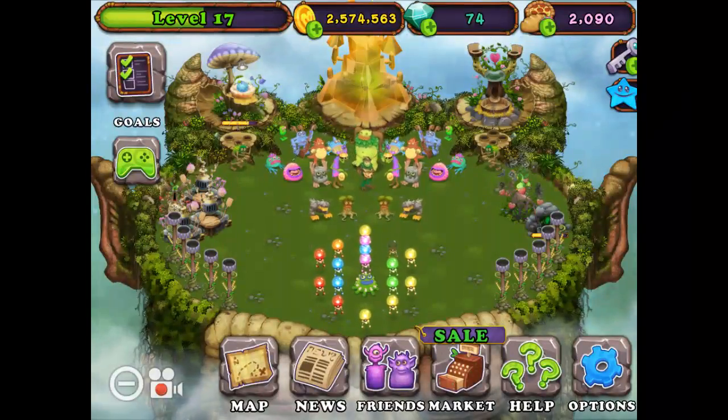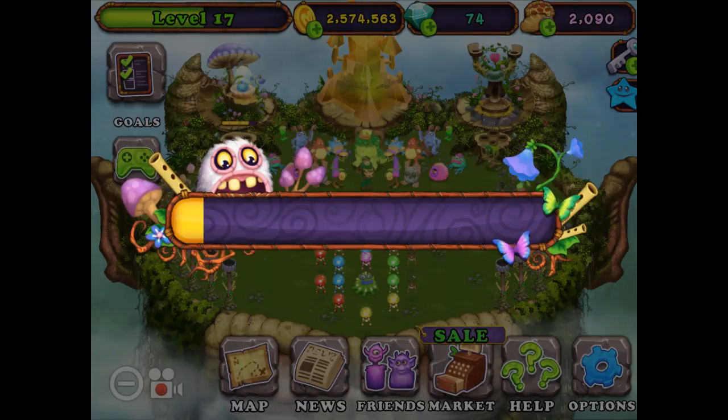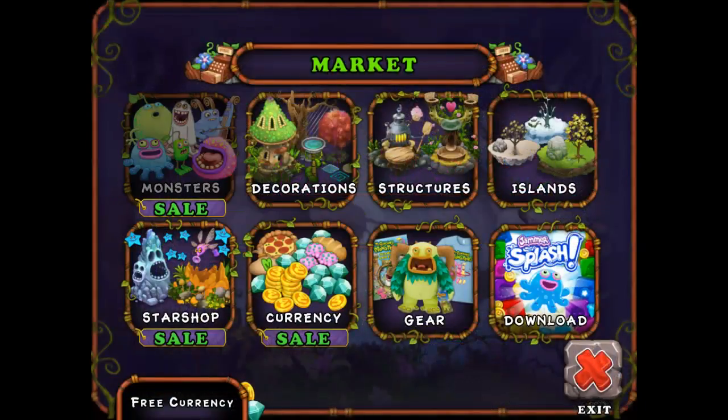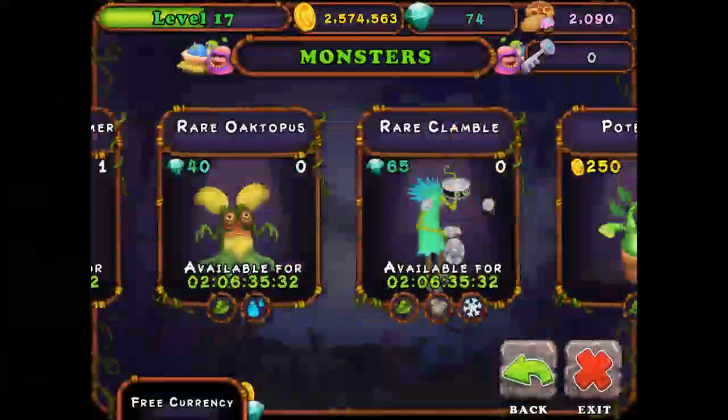Hey guys, it's 11:17. Today I'm going to be trying to breed one of the rare characters. I just have to look at them first. There is the Toadjammer, the Octopus, and the Clamble.